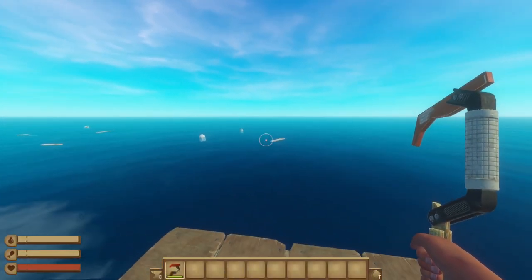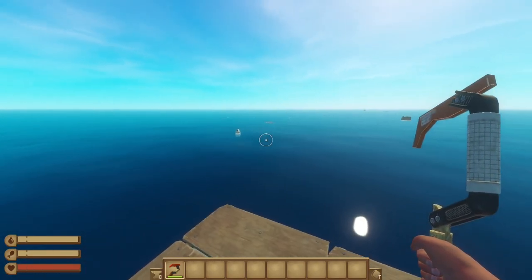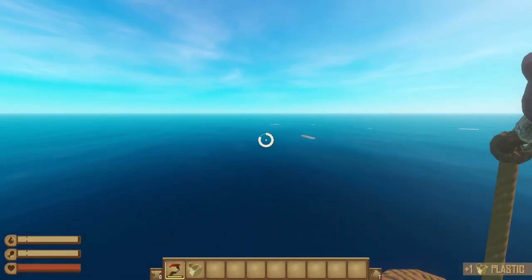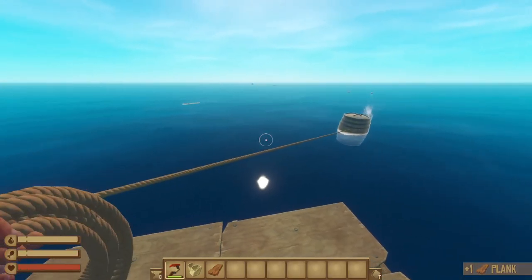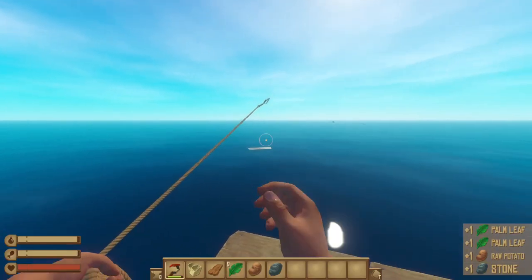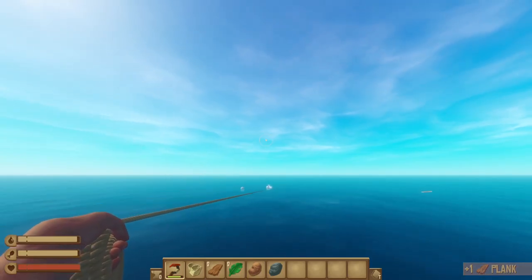Hello guys, welcome to the ocean with a raft — me on a raft inside a game called Raft. This game is very polluted with many things. Basically you just throw your hook in there and it catches on to everything. I wanted that barrel and I can get it. It's pretty simple mechanics — you basically just do this many times until you get infinitely rich, which I've done before plenty of times.